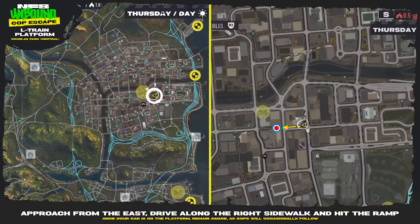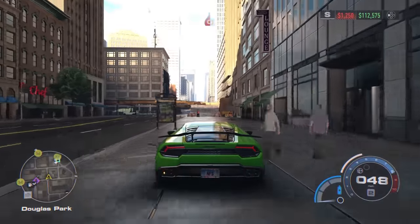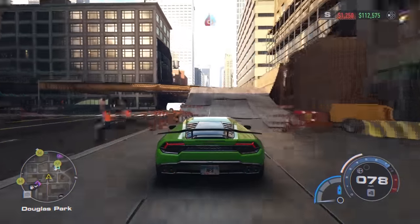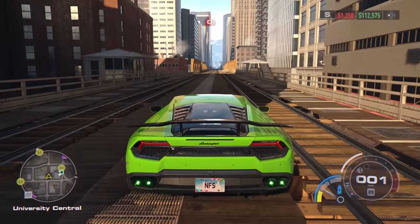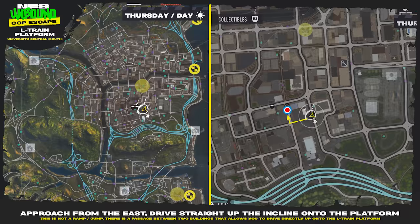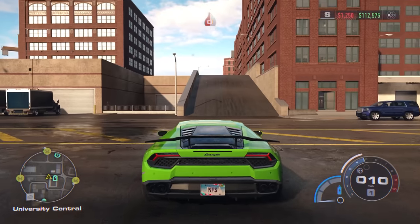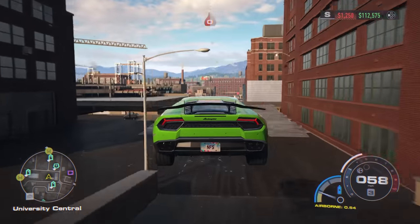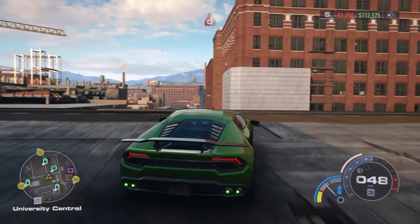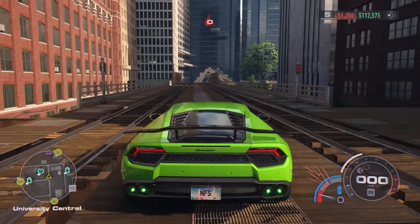Next is another L train platform in Douglas Park. Approach from the east, drive along the right sidewalk and hit the ramp. Once your car is on the platform, remain aware as cops will occasionally follow you up there. After that, there's another L train platform in University Central. Approach from the east and drive straight up the incline onto the platform. This is not a ramp or jump — there's a passage between two buildings that allows you to drive directly onto the L train platform.